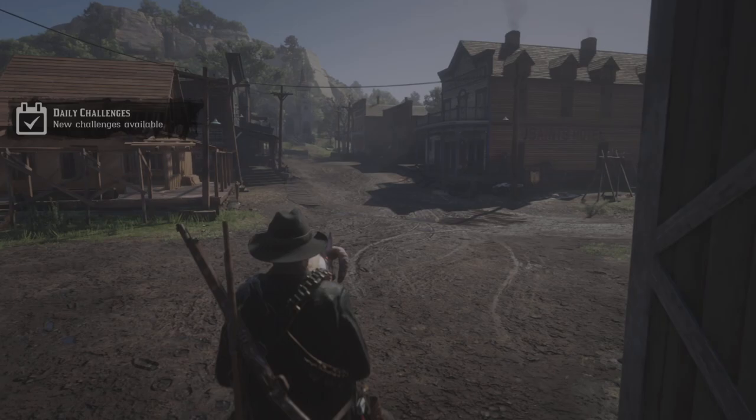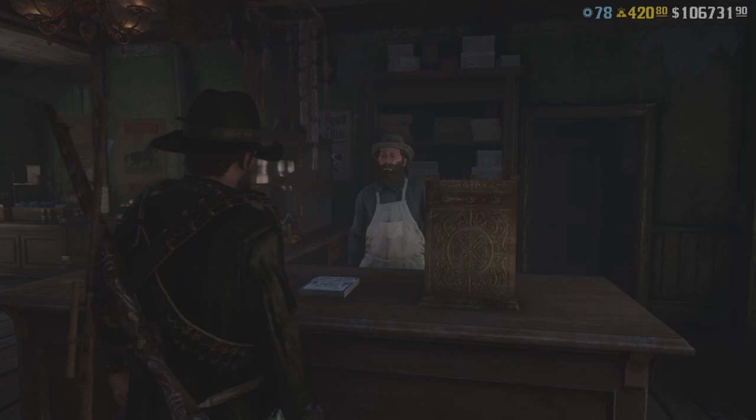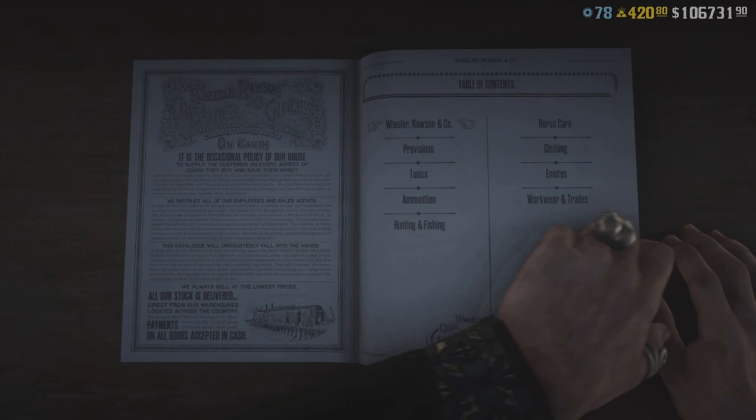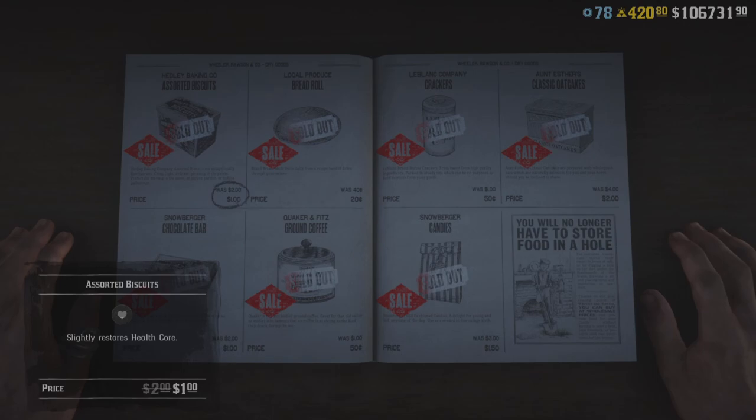Speaking of provisions, the general store has a whole bunch of provisions on sale. So if you need to load up on some canned beans, this is the time to do it. We've all been waiting for this update guys — we finally have unlimited beans on sale! Let's load up on as many beans as we can. All the provisions are on sale today guys, so if you want to stock up, this is the time to do it.